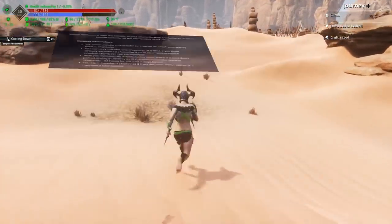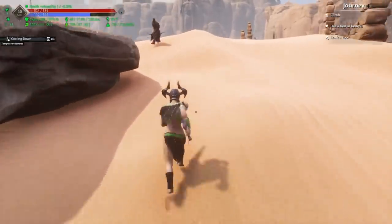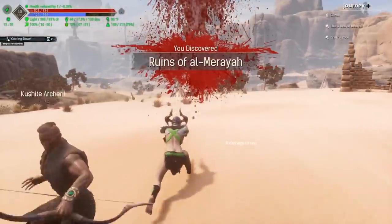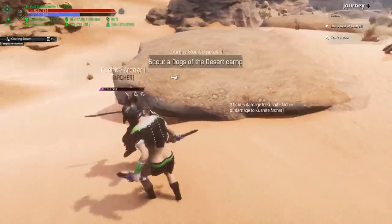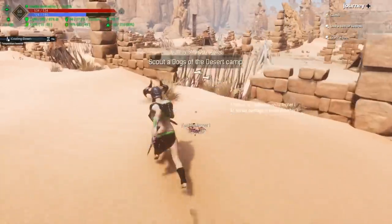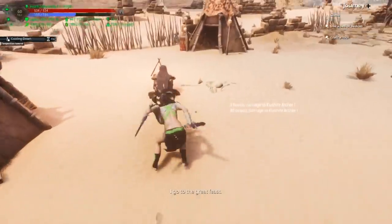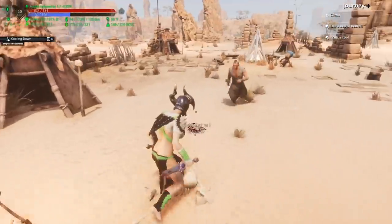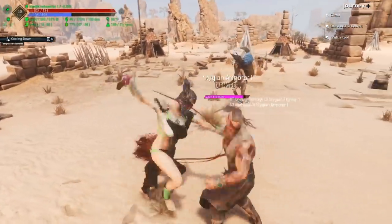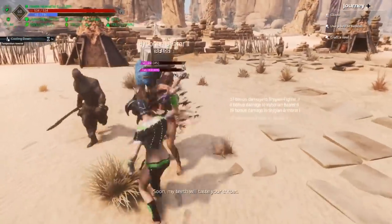So what you should be doing is give yourself as many points in encumbrance as you can. Go all the way to the point where you can run while over-encumbered. You still can't go over 100%, but you want your carry weight as big as possible so that you can export as much stuff as possible. And if you're in a clan and you're the clan leader, promote someone else to clan leader or just leave the clan.